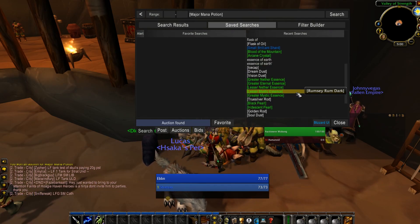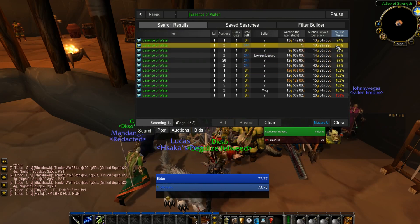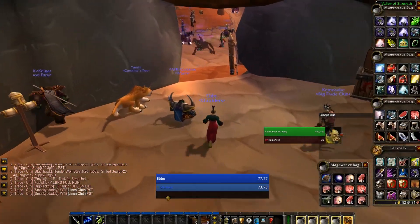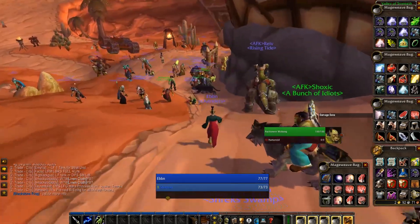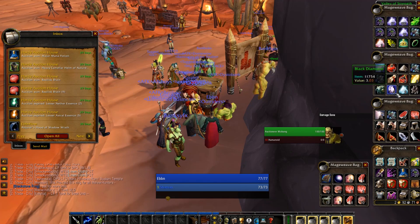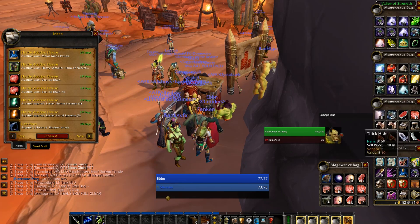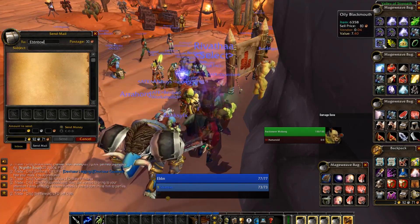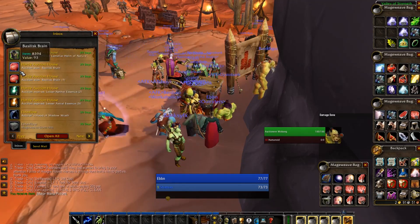Another really good one is materials for professions — not necessarily to flip, but just buying profession materials now if you have plans to level another character or pick up a profession. I plan to get engineering before phase two, the PvP phase, so I'll be getting all my mats between now and then to spend less money when it's closer to phase two. Tons of people are leveling right now, so leather, cloth, and mining materials are all going fairly cheap and will slowly creep up in price over time.